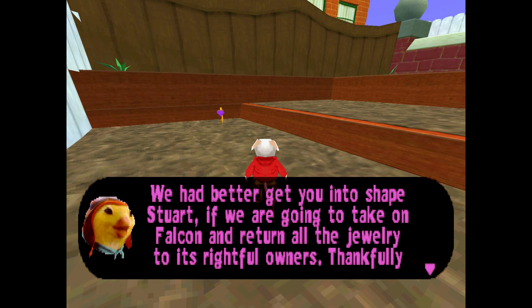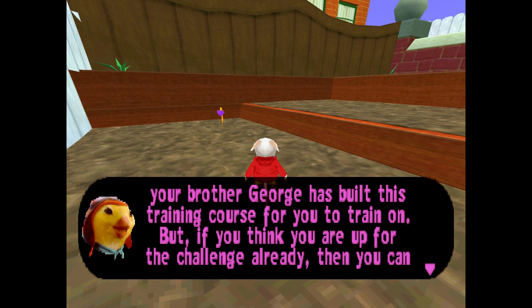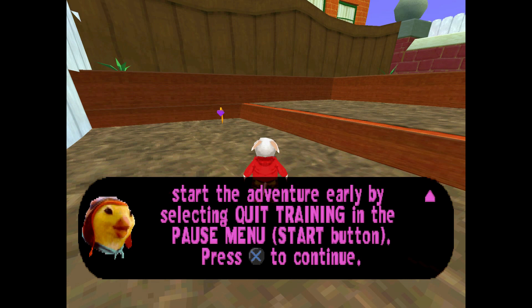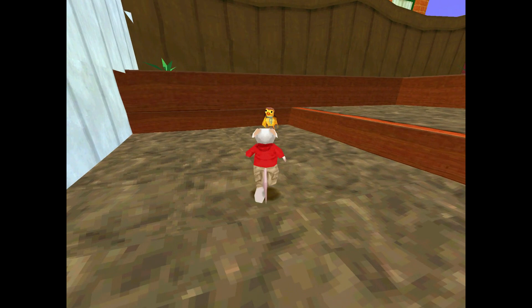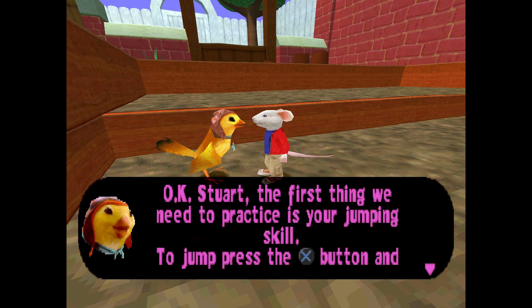Hopefully this is going to be fun to do. The tutorial says: 'We had better get you into shape, Stuart, if we're going to take on Falcon and return all the jewelry to its rightful owners. Thankfully, your brother George has built this training course for you to train on.' She didn't say the rest — I'm a bit worried. But anyway, this is the start. I forgot my analog stick works as the camera for a second.